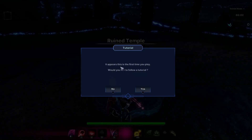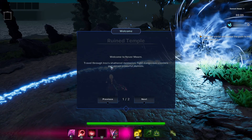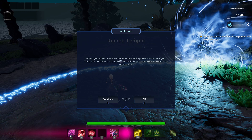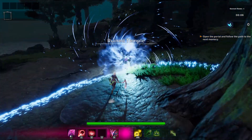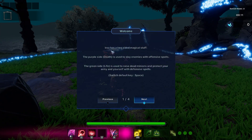It appears this is your first time — would you like to follow a tutorial? Yeah, sure. Travel through Aria's shattered memories, fight dangerous enemies and obtain powerful abilities. Aria has a two-sided magical staff: the purple side, Death, is used to slay enemies with offensive spells; the green side, Life, is used to raise dead minions and protect your army with defensive spells.